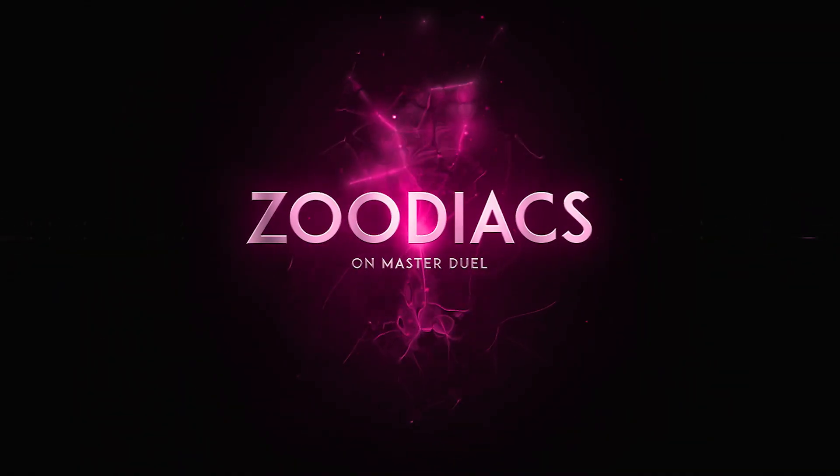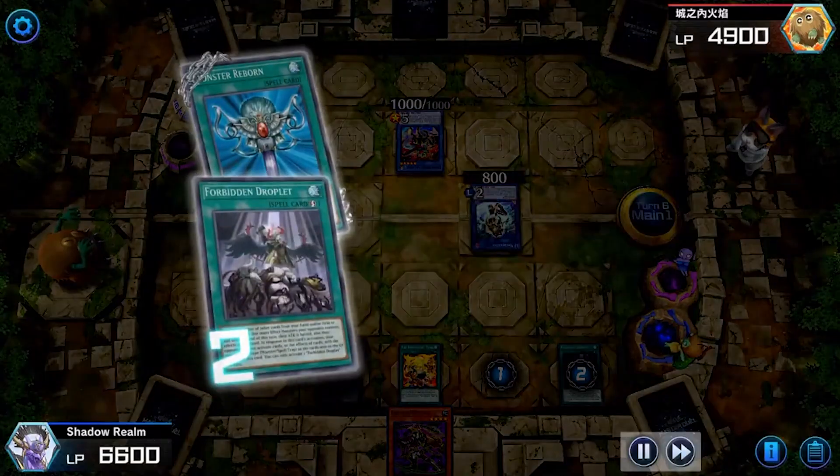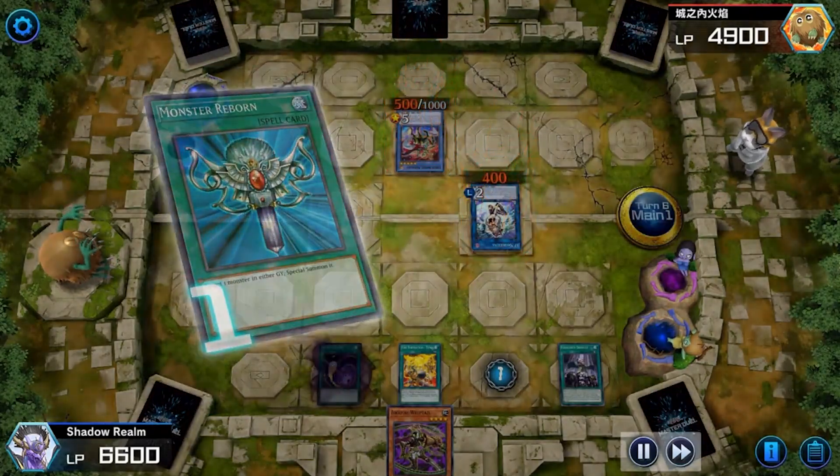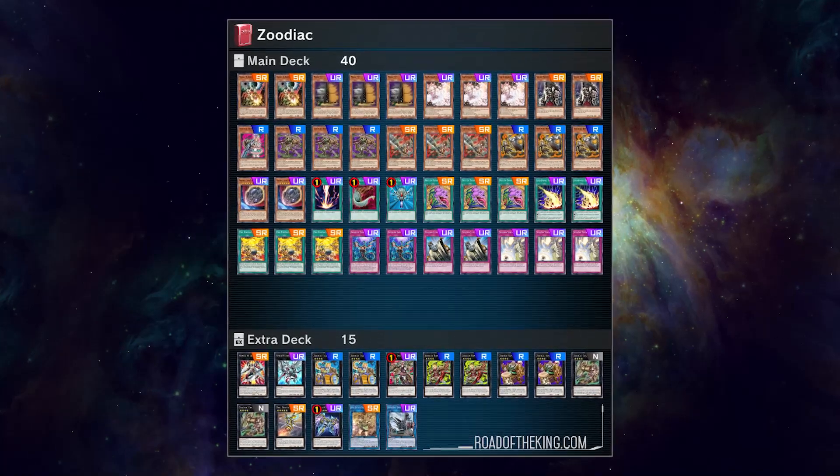Last but not least, the number one spot on this tier list has to be Zoodiac. Zoodiac is insane. Whenever I'm in Platinum 2, out of 10 matches I probably face five Zodiacs, three Drytrons, one Sky Striker, and one Tri-Brigade. The reason Zodiacs are so powerful is they can play a ton of hand traps — the entire deck core is super budget. And it's one of those decks where you don't have to choose between going first or second.